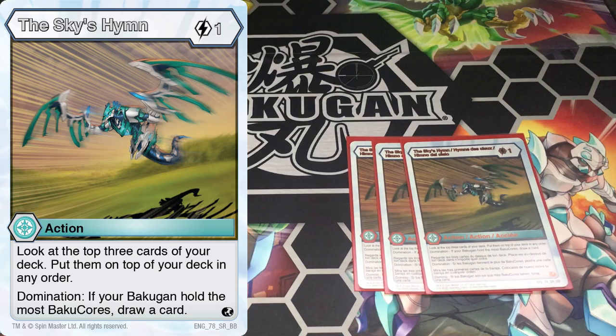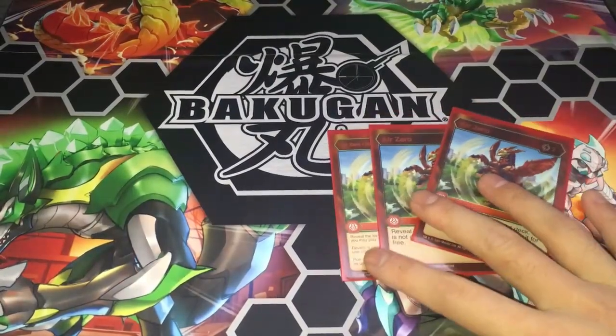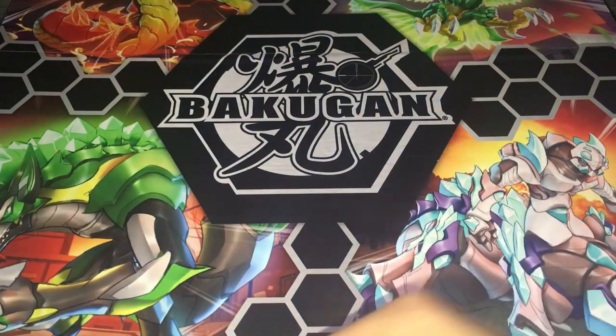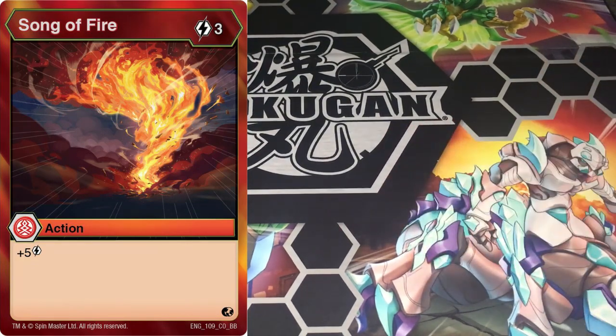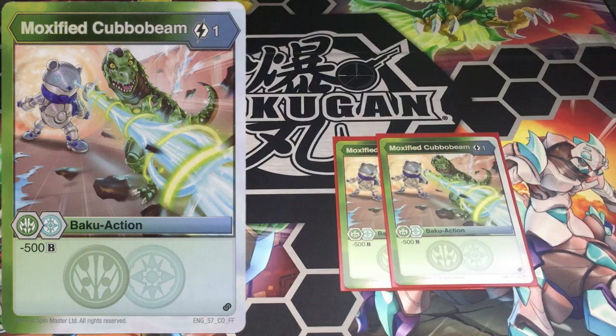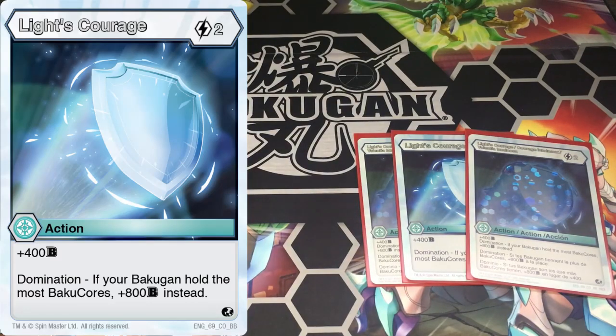Rearranging your deck can help you prepare for the next turn to get Dragonoid Maximus out or use Dan's ability. Next we have three Air Zero — a two cost action card version of Dan. If you can chance out your heroes or Dragonoid Maximus, why not use it, especially after you use Sky's Him. If you know what the top of your deck is, you can play this as soon as next turn starts. Next, two Song of Fire — three cost, plus five energy to your energy pool — so you can use this energy to get out Dan and Winton, or make Leah and Dragonoid Maximus half off.